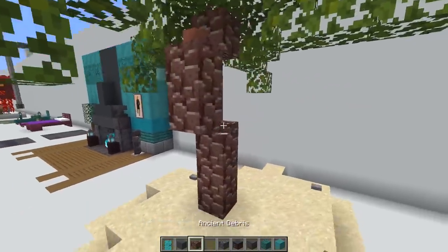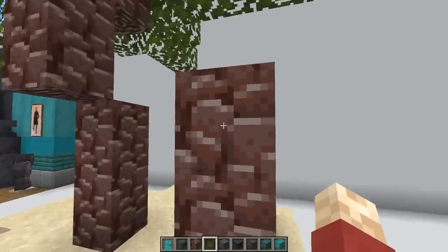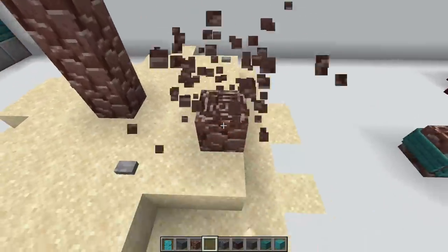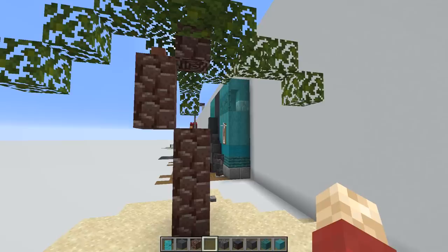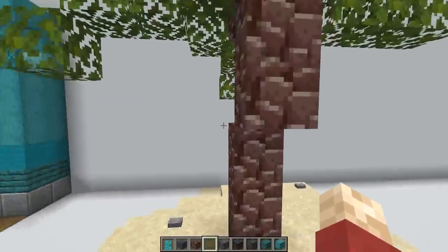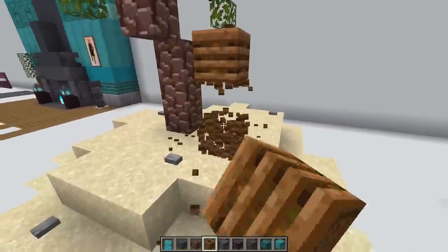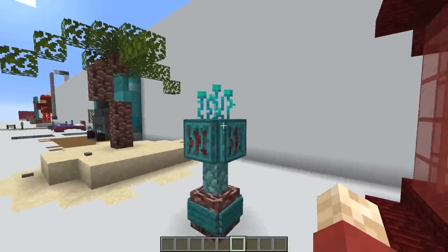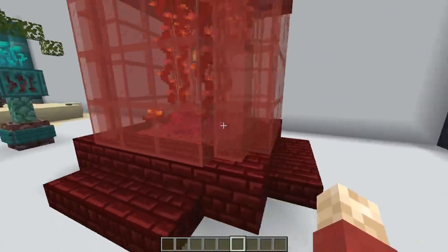A block we haven't talked much about is the ancient debris — the really rare block you need in order to get netherite. The texture of it is pretty interesting; it's a little odd, not my favourite, but pretty unique. What we've got here is a palm tree which you can use the ancient debris to make. This is probably the most expensive palm tree you will ever see in Minecraft, but it is possible. If you're in creative mode, maybe you'd consider this as an alternative to the rather light composter block. And then you can make some really weird and wonderful things using the plants — something that looks a little bit like a light, and a cage or test tube full of weeping vines and red flowers.